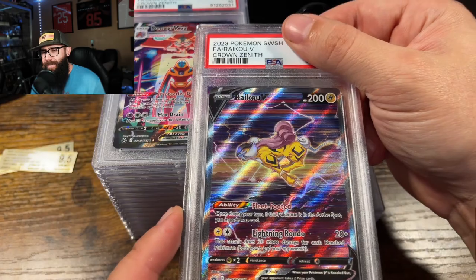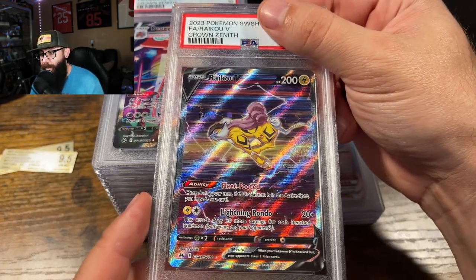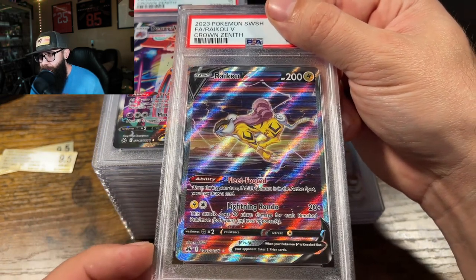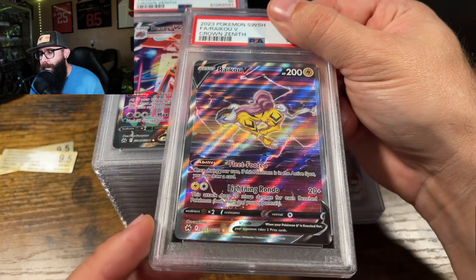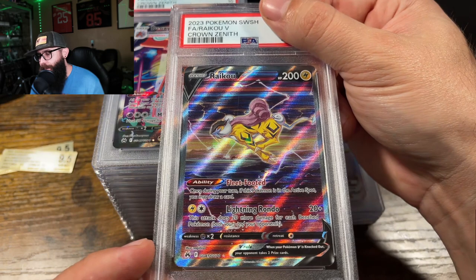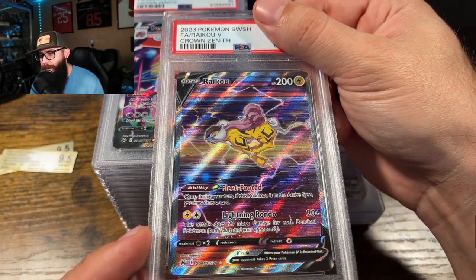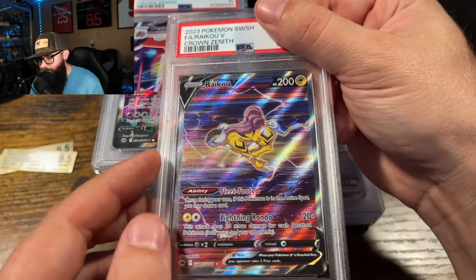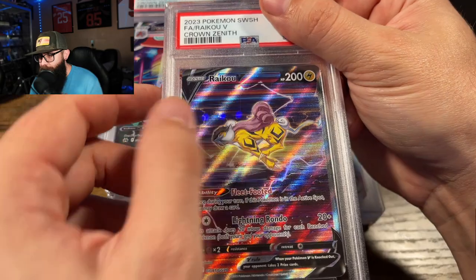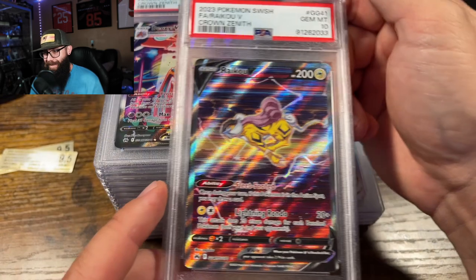I forgot we had a Raikou. I didn't have an Entei in this order, unfortunately. I bought a lot on eBay and got a really good deal on all these Crown Zenith cards — that's why they're getting sent in. The Raikou — oh man, I like this artwork, I like this Pokemon. I had this one between a nine and a ten. Looks like there's a little scratch right there, but that's on the case. Gem mint ten — all right!